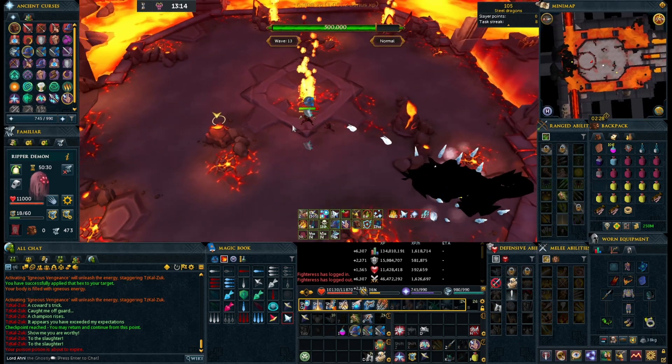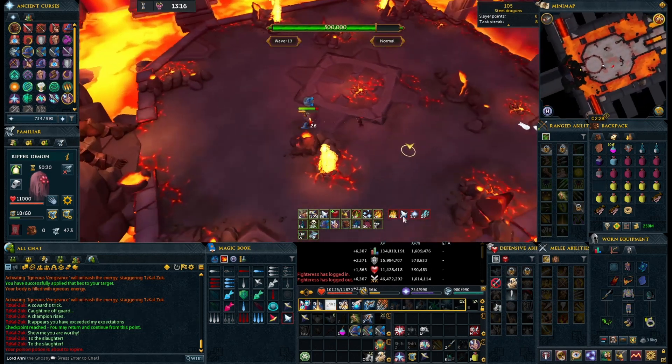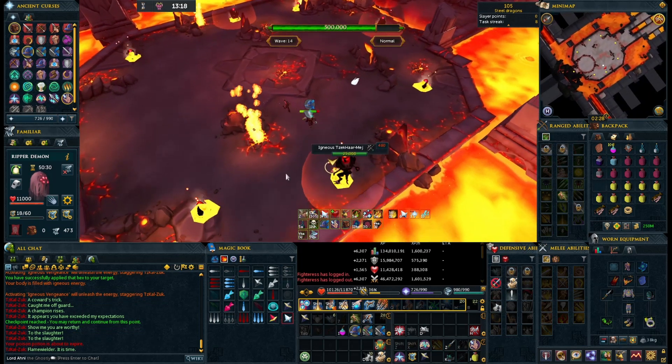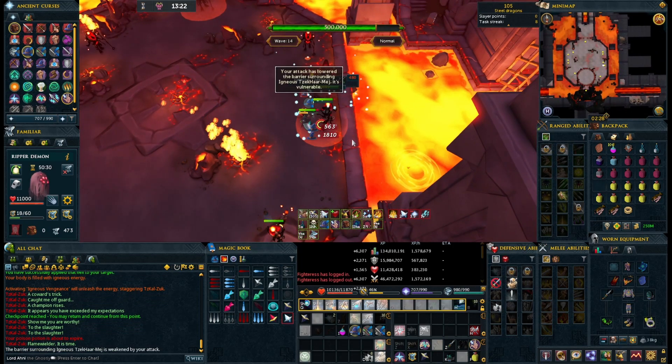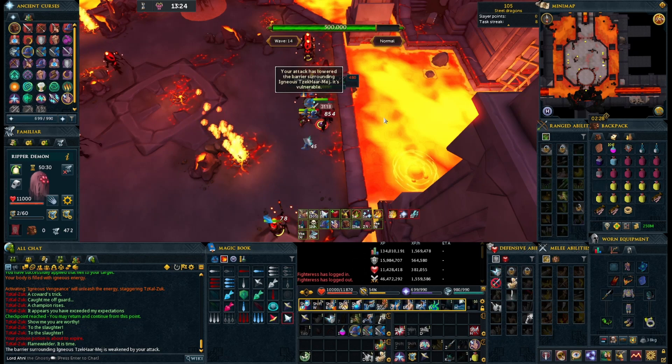Now for Igneous wave number three — the mage variant. These ones are pretty simple: they have a bubble. You stand in the bubble, hit them with an ability, the bubble pops, and they'll stop healing for a period of time.